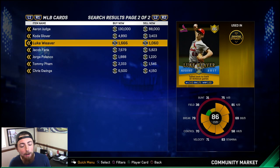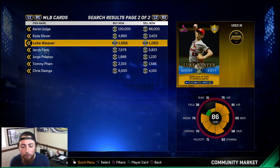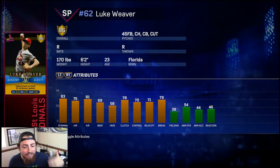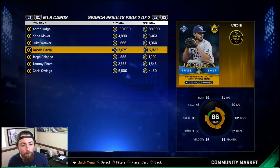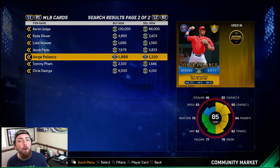Another one that a lot of people are pulling, and what you don't want, is freaking Luke Weaver. He had a pretty good August — went 3-0 with a 1.71 ERA and a 1.10 WHIP, which is pretty solid. But this card's pretty trashy. You can get a lot better pitchers than him. And then the last one you can pack is Jorge Polanco. He's going for a little bit more than Luke Weaver, but just like Luke Weaver, you really don't want this one.